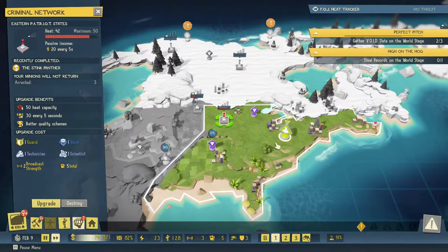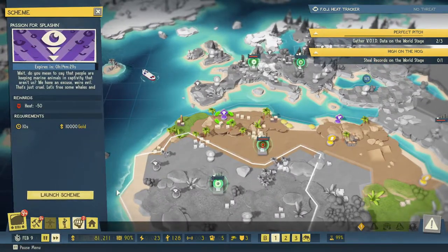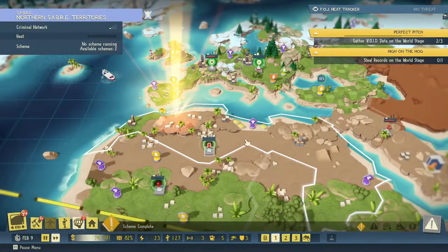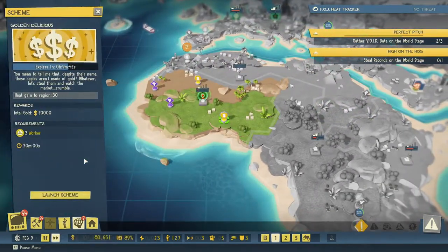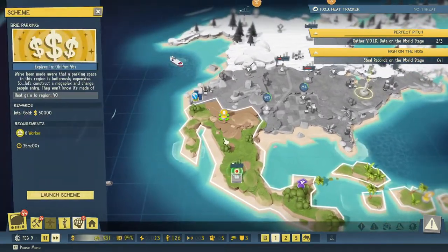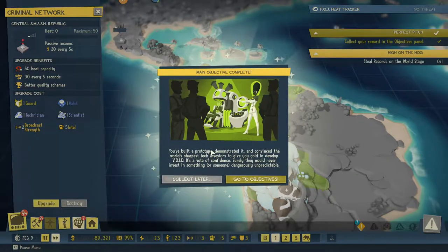It's been a while since that side story began. We have criminal networks in quite a lot of places. Let's launch this so that we reduce. Then let's see what we get — 20,000, three workers. Oh, this isn't upgraded — all right, well let's launch the scheme down here. A new criminal network has been established. Main objective complete — nice! Task complete. Five workers, five intel — let's collect that.